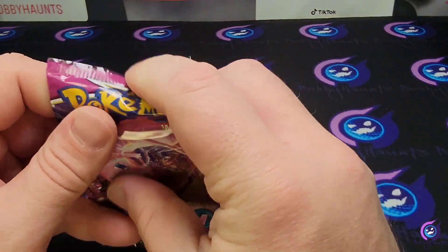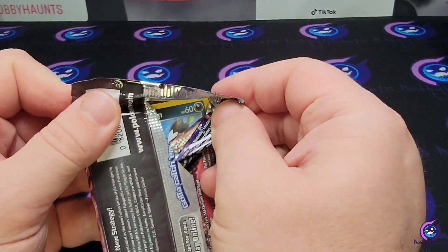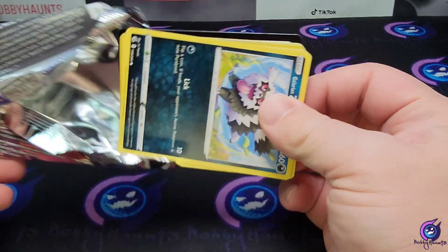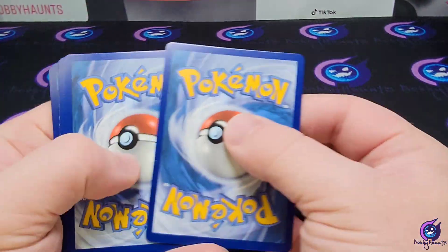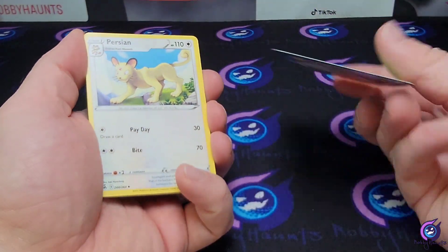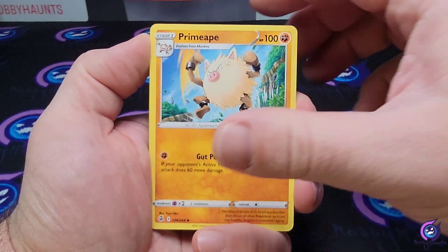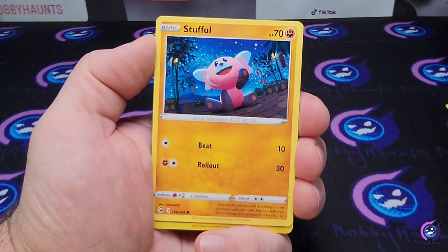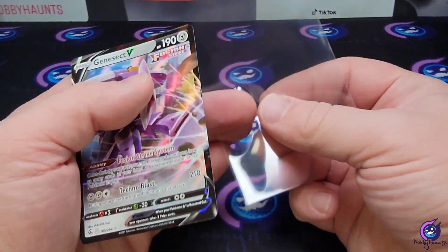We're going to get into Fusion Strike first. We got Persian, Primeape, Zigzagoon, Manky, Clauncher, Growlithe, Stufful, a Tynamo reverse, and a Genesect V.